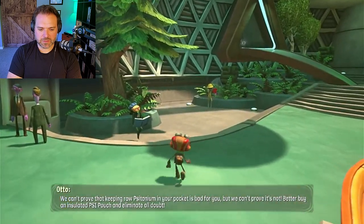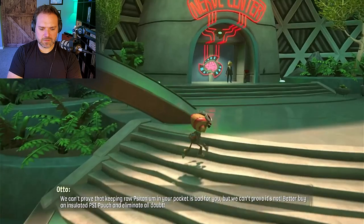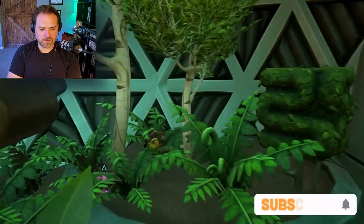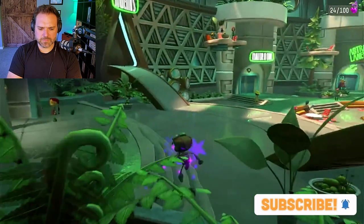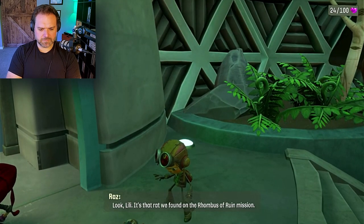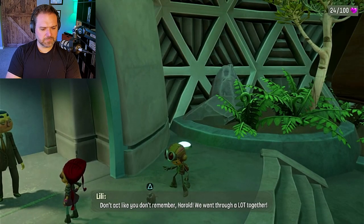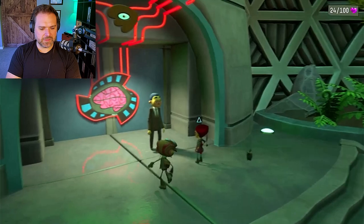The raw Citanium in your pocket is bad for you, but we can't prove it's not. Better buy an insulated side pouch and eliminate all doubt. Look, Lily — it's that rat we found on the Rhombus of Ruin mission. Don't act like you don't remember, Harold. We went through a lot together. The rat is named Harold. Got it.